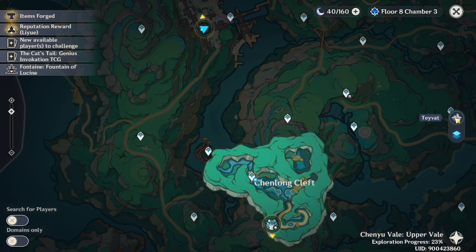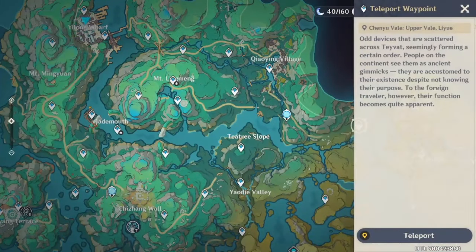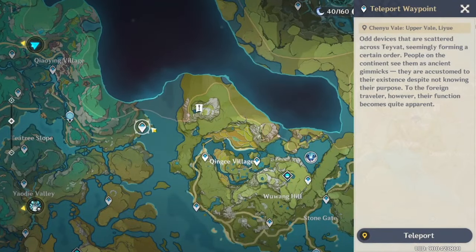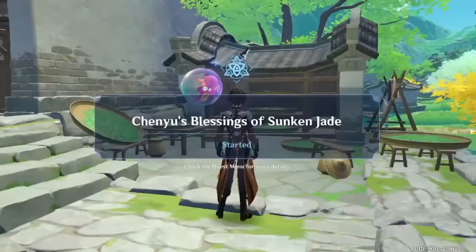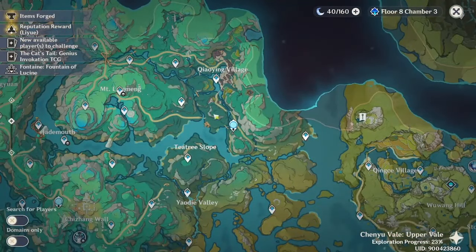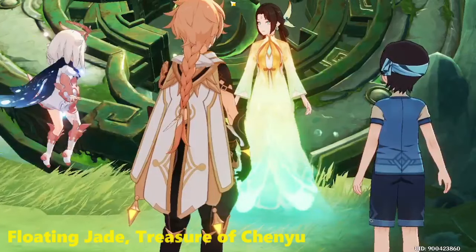From the start of version 4.4, this teleport waypoint will automatically unlock already, so when you arrive here you will immediately trigger the world quest, which is 'Tien Yuu's Blessings of Sunken Jei.' To unlock this teleport waypoint, you will need to reach the second part of the quest, which is 'Floating Jade Treasure of Chian Yu.'